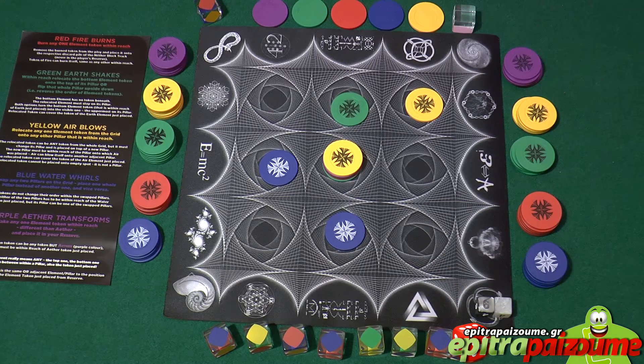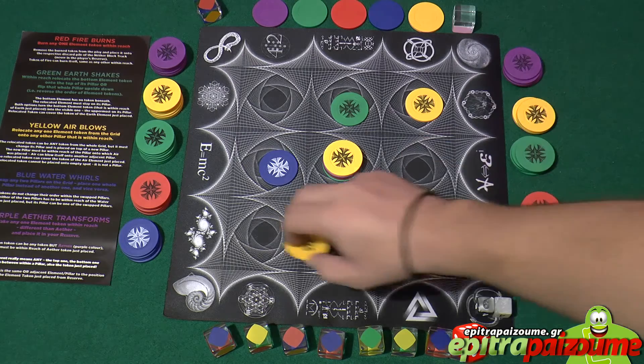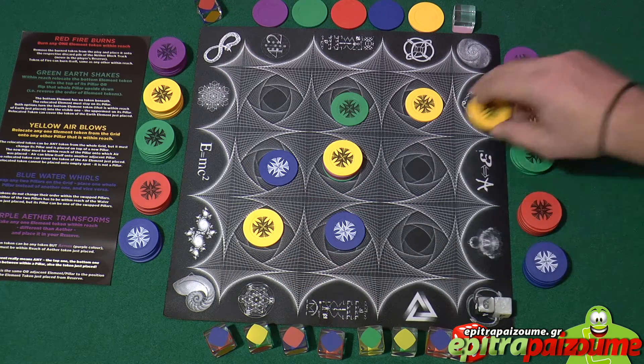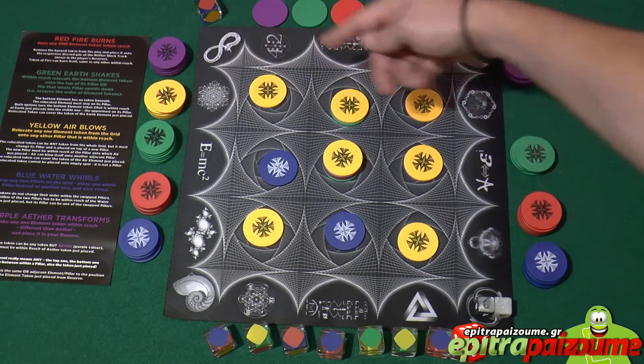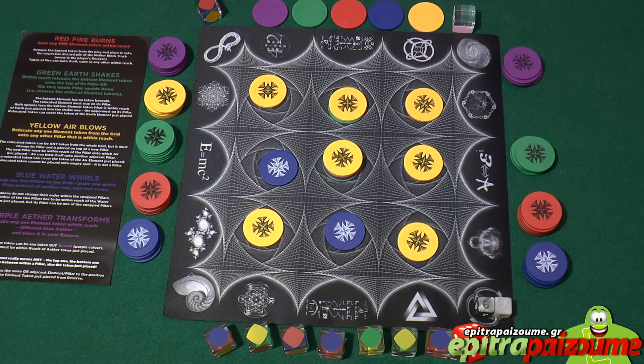A new line means three tokens of the same color that, when visible by any means, form a straight line on the grid — and this gives you points. There are eight unique scoring possibilities on the grid. You can have various line configurations in a 3x3 grid, but you always observe from the top and see only the top revealed color for each element. A single pillar can score for two or even more unique lines at the same time.